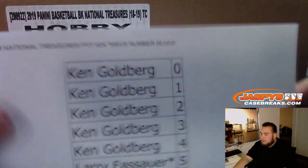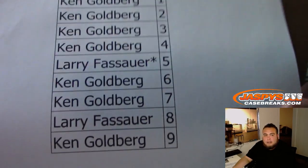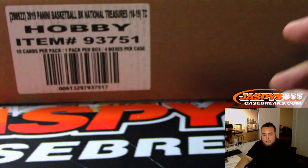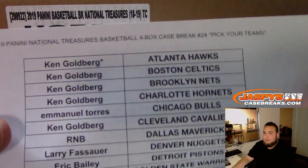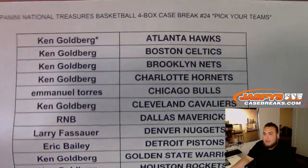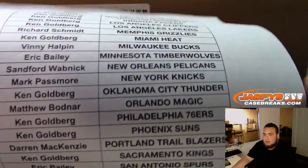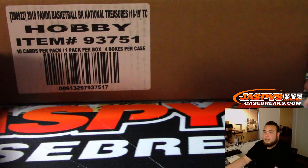Here is the random number block, numbers from Ken down to Larry, and here is the list of customers in the break. Ken getting the Hawks, Last Spot Mojo. Good luck — always fun breaking some NT. And here's the case.